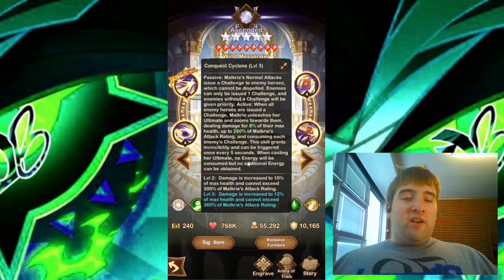When casting her ultimate, no energy will be consumed, but no additional energy can be obtained. At level 2, damage is increased to 10% of max health and cannot exceed 300% of Malkyrie's attack rating. At level 3, it increases the damage to 12% and cannot exceed 360% of Malkyrie's attack rating.